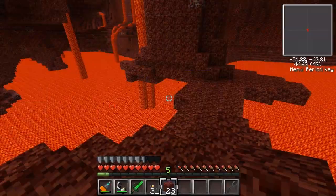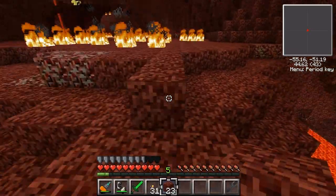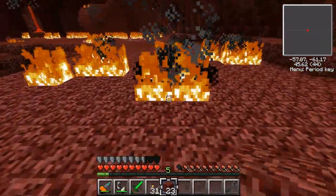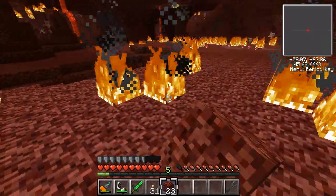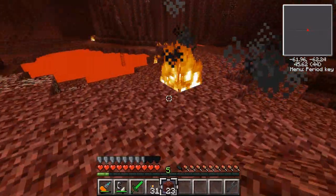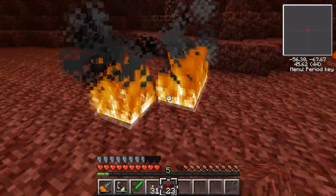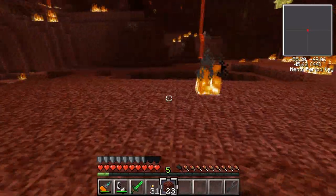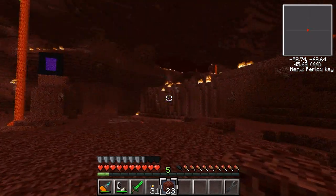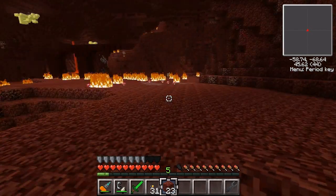That doesn't look dangerous at all. Just looks very pleasant, very pleasant indeed. So our mission here in the Nether is to of course extinguish every fire and get rid of all of the lava, because I mean, what else would we do in the Nether? There we go, the first fire out of billions extinguished. I'll see you guys next time on episode 685.